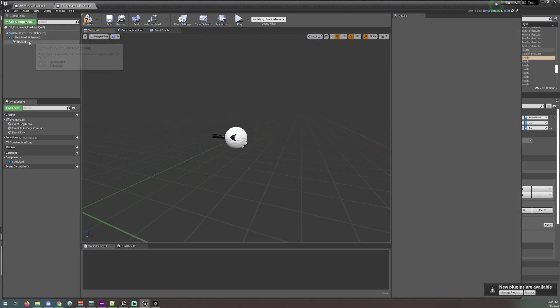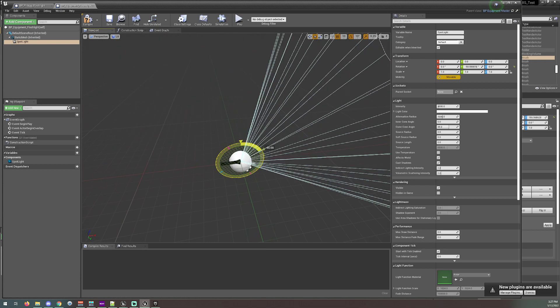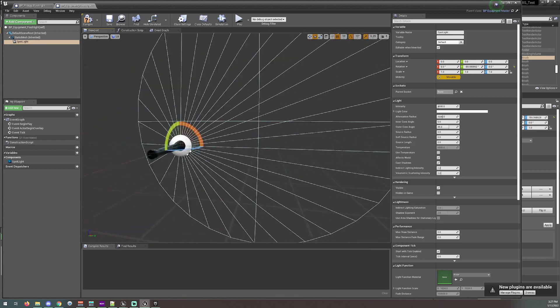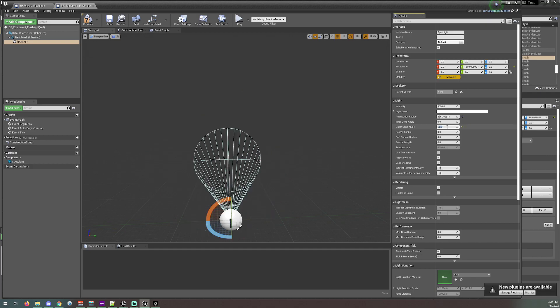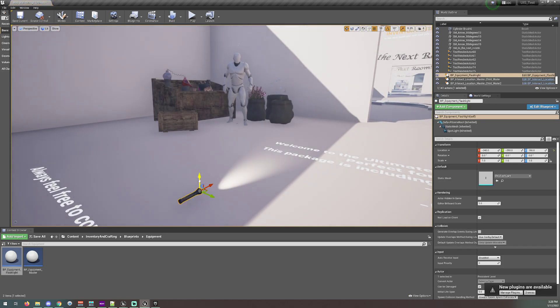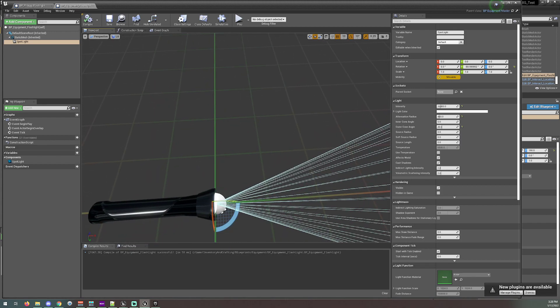Now you can, of course, add anything in here that you need or want. You can even in the event graph make it so that when you click a certain button, it turns on or off. That's all up to you. I won't get into that in this video. I'm going to adjust the attenuation radius — I'll set the outer cone to 20, the inner to 450, and the intensity to around 5,000 or 10,000. We'll try some and see what works best. We could drag this into the level just to see if it works — it does. You can already see the light emitting on the floor. You need to make sure the spotlight is not too far inside the mesh, so the light doesn't get blocked by the mesh itself.